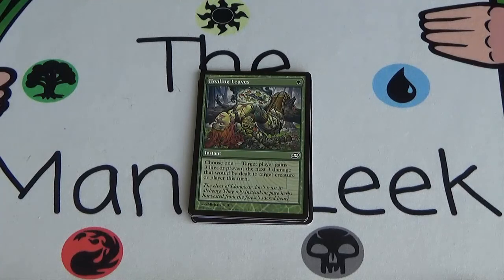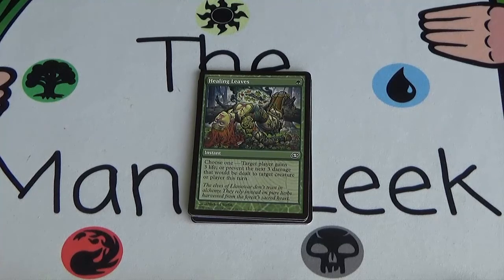Next up we have Healing Leaves — this doesn't sound like something I'd pick. It's a 1 and a green instant. Choose one: target player gains 3 life, or prevent the next 3 damage that would be dealt to target creature or player this turn. Not something I'm interested in playing. This is a very old-style Magic card that has never really been good. It appeals to newer players, but then they learn how little life gain matters.